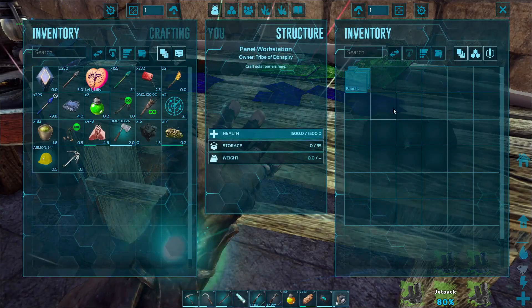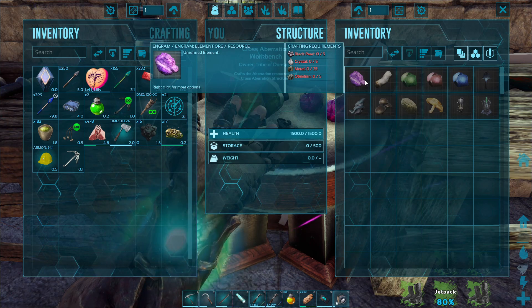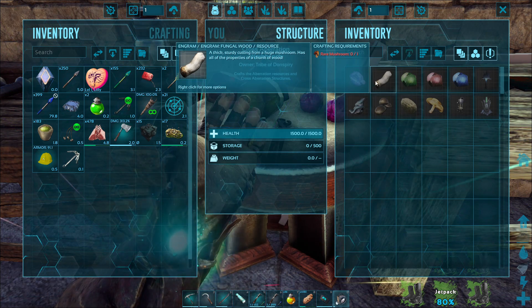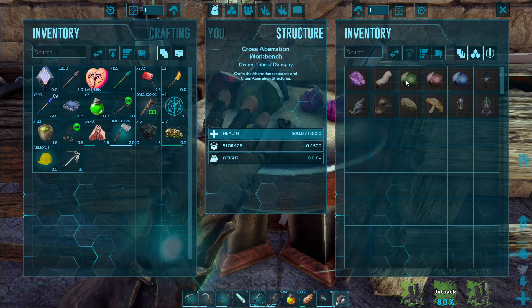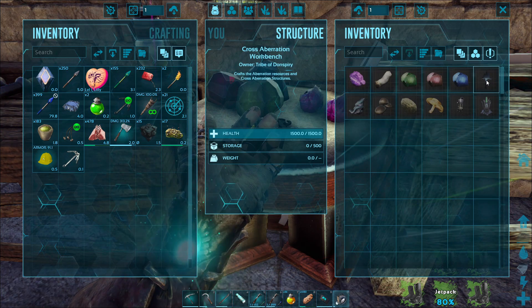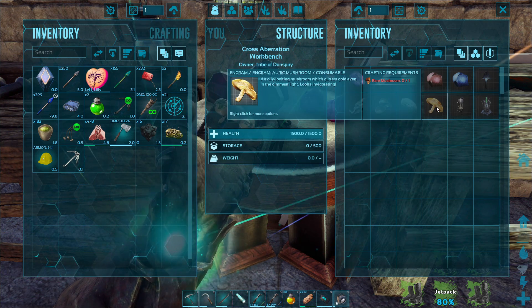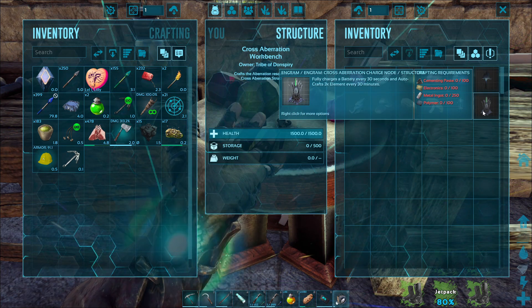This is a solar panel crafting station — this is where you make the solar panels obviously. Here you can convert stuff from aberration: element ore can be made from pearls, you can turn rare mushrooms into fungal wood, a crystal into any of the aberration gems, rare mushrooms into any other kind of rare mushrooms. This is a plant species Z that you can make, more rare mushrooms, an aberration gas collector, and aberration charge nodes.